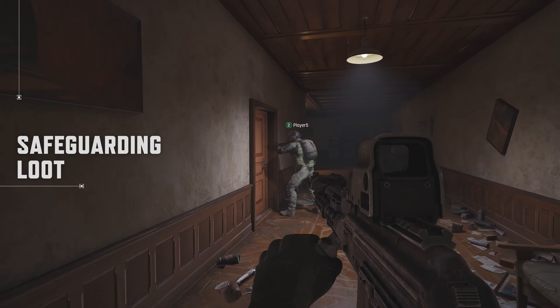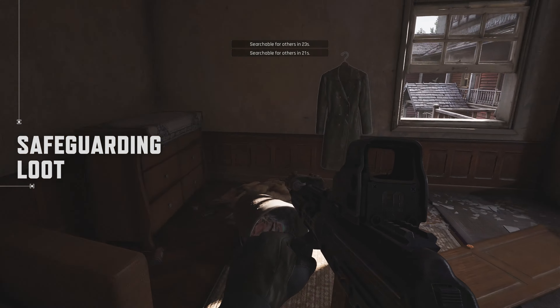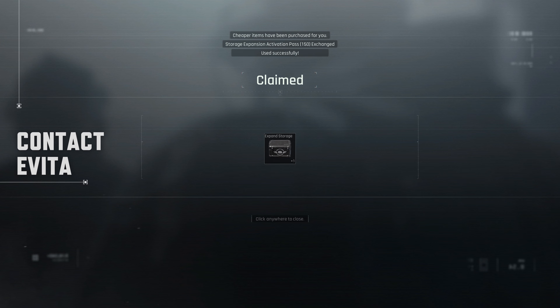Safeguarding loot from a locked room has been the most requested feature, and we've added it to Kimona in Season 1. Players who unlock a door will now get a 30-second head start to loot. Contacts have upgraded their stock too. Evita now sells storage expansion — 150 spaces — and a permanent 2x3 keychain. Don't forget to pay her a visit in the new season.